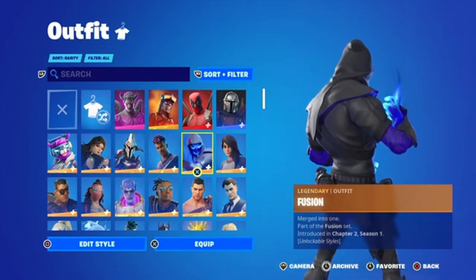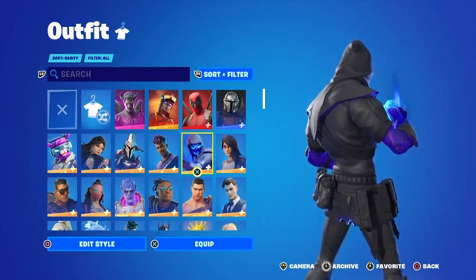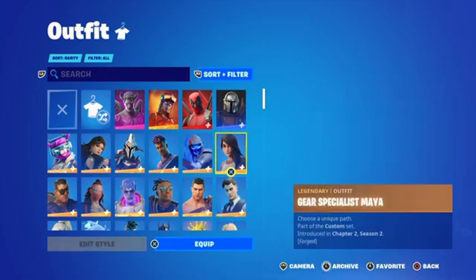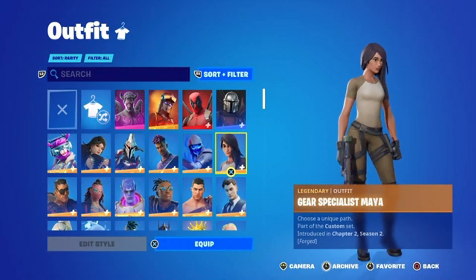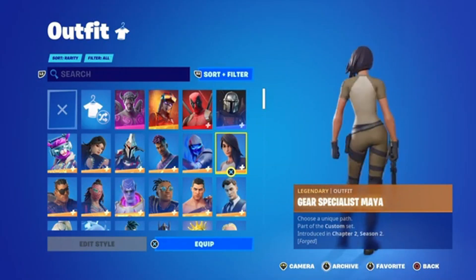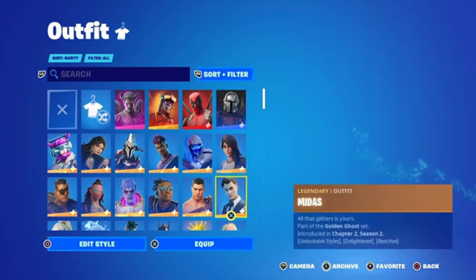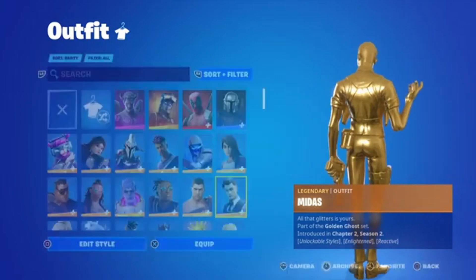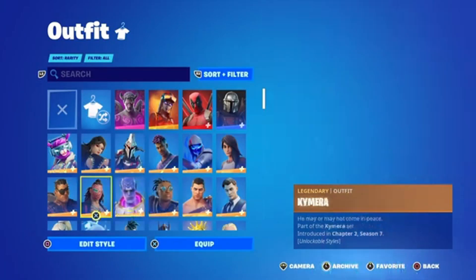I think this skin was a great tier 100 skin — Ariana. I think this skin is a great tier 100 skin. Got Maya. My Maya looks terrible. I did the basic Maya. I got fully gold Midas and many other skins — I got all the skins.